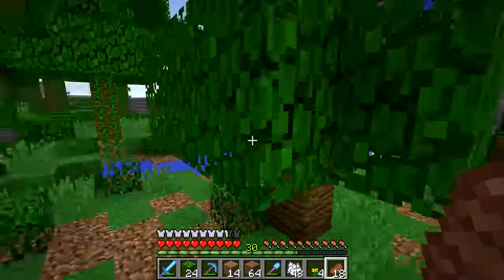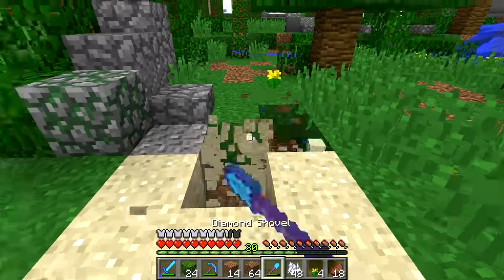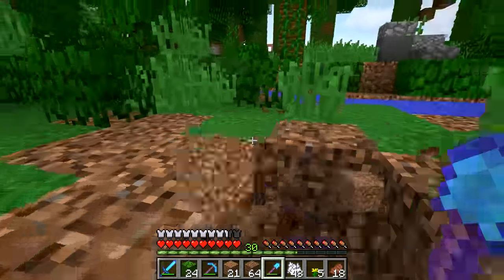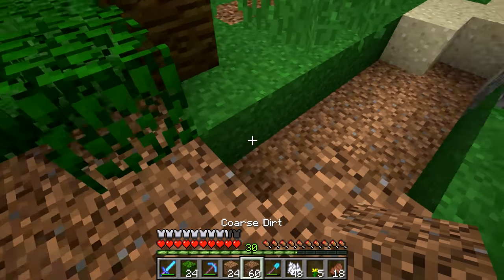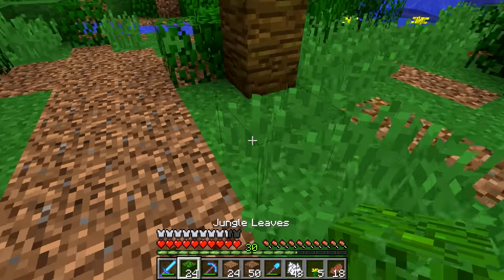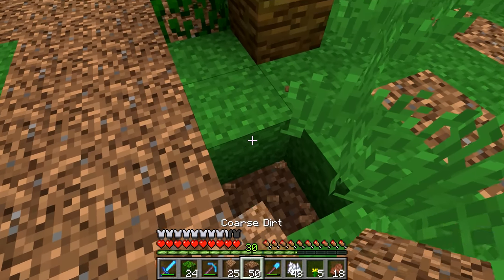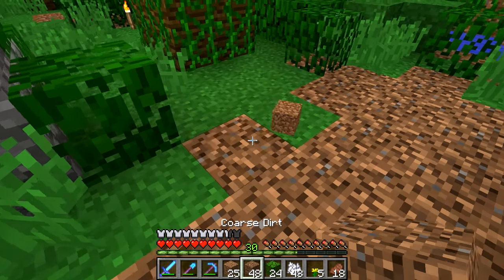We're going to make the path right here — this is a good spot. I realized that if there's a tree in the way, we'll simply have to go around it, because that's what you'd do in real life — you wouldn't take the tree down. Let me swap to the right block. While we do this, let me talk to you about DreamHack.